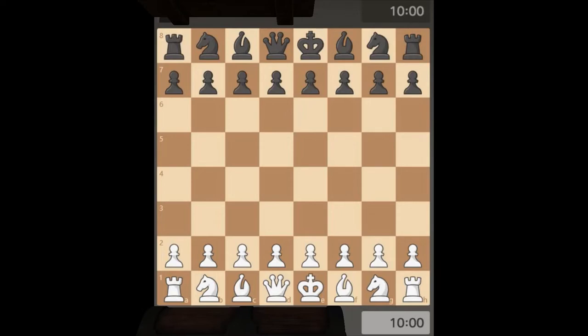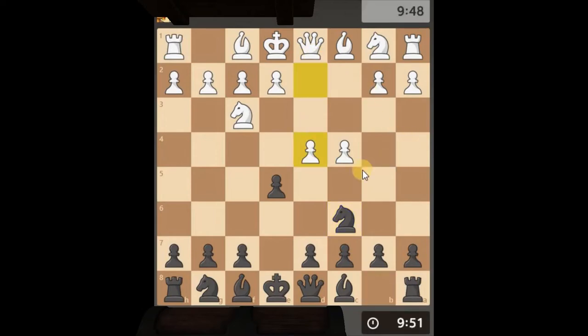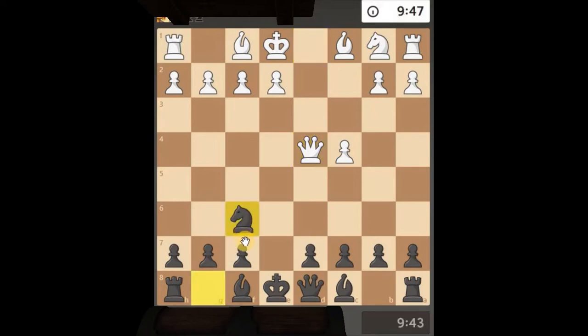Going through some 10-minute games and treating them as proper games. I'm just going to grab the pawn - it's a free gift - and actually grab the knight as well. That's all plain sailing; develop the knight.